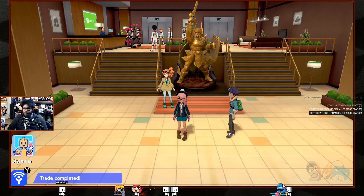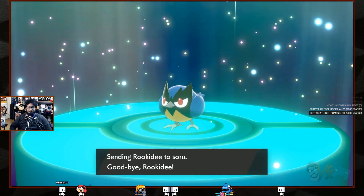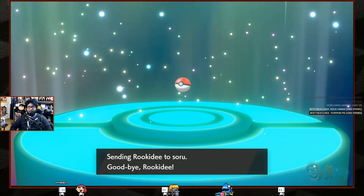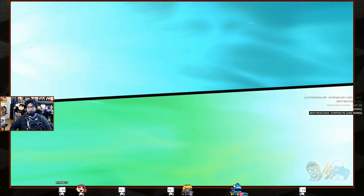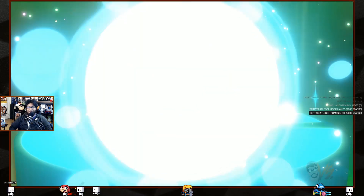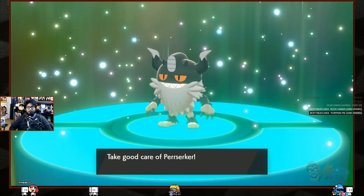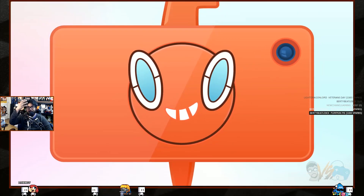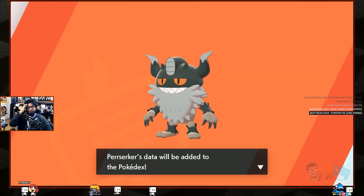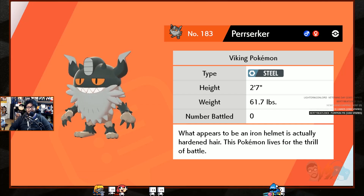Alright, let's continue by starting off with the wonder trade completion. Give me something new, come on! That's a new Pokémon — a Perrserker! It has the thing over its head like a Meowth. It's a Viking Pokémon, a steel type. 'This Pokémon lives for the thrill of battle.'